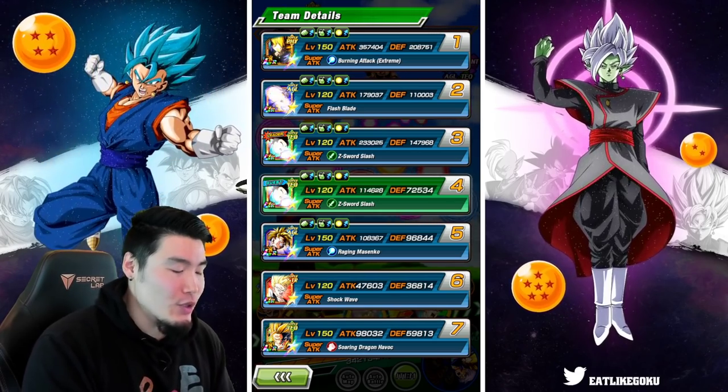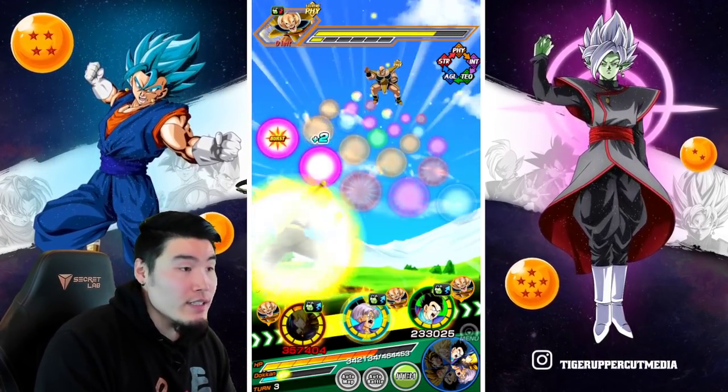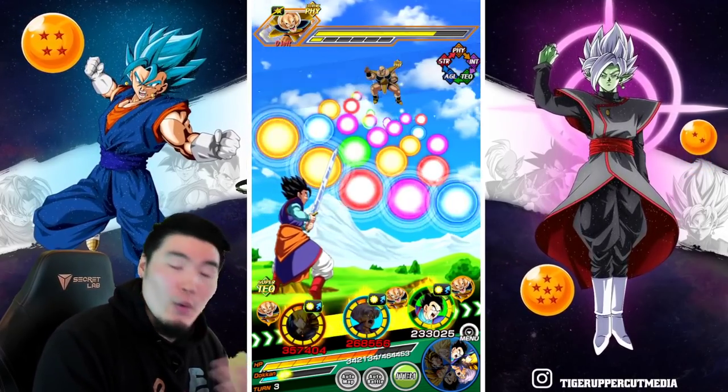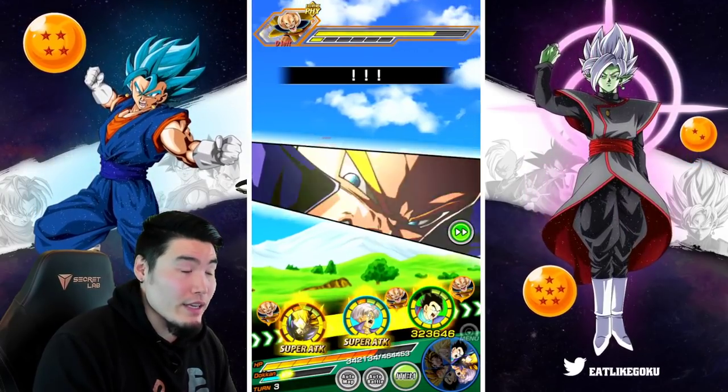After one super, we're now up to 208,000 defense, which is quite good. And we'll get even more defense after this super right here. Oh, there's a dodge — nice. 2.4 mil for this 12 ki super, and we should be able to finish off the Nappa.